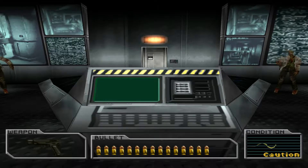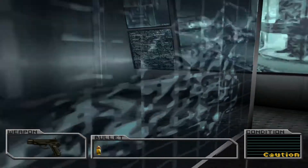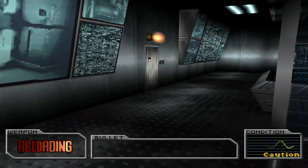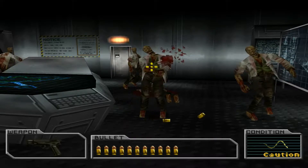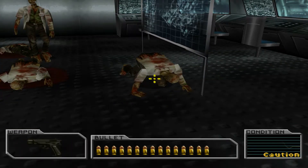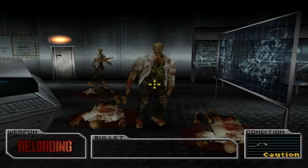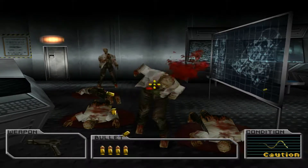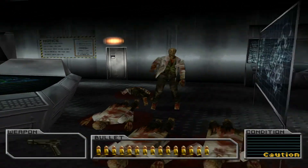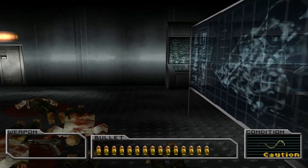We've got plenty of ammo and a good amount of health. It seems like they've completely removed the crawl mechanic from the zombies. I haven't really used the shotgun much — maybe I have to use the shotgun for it to get them crawling. I'm not seeing any crawlers so far.